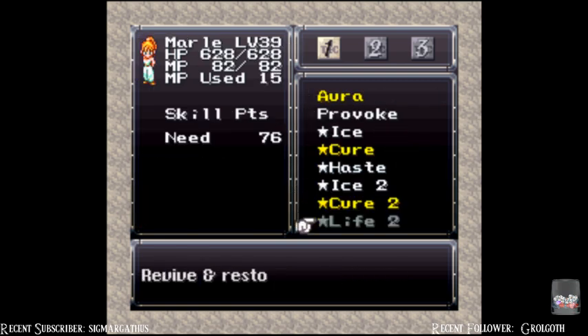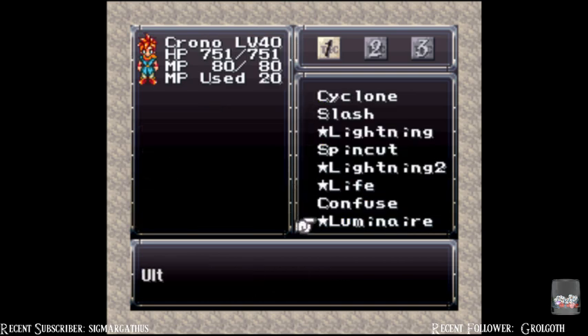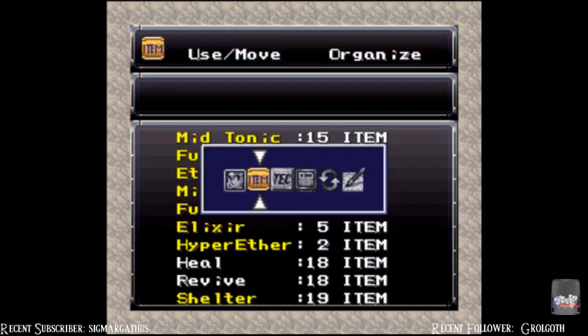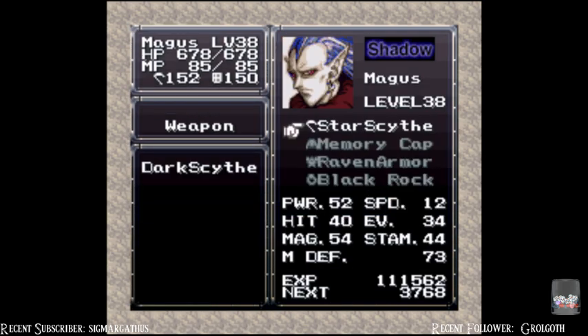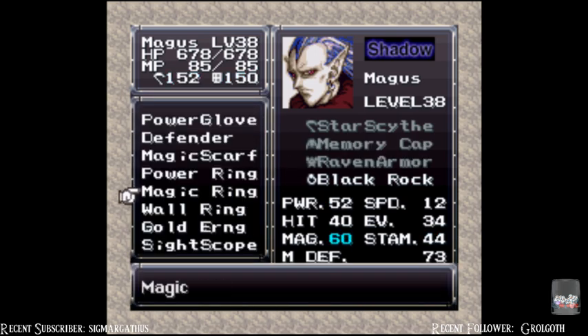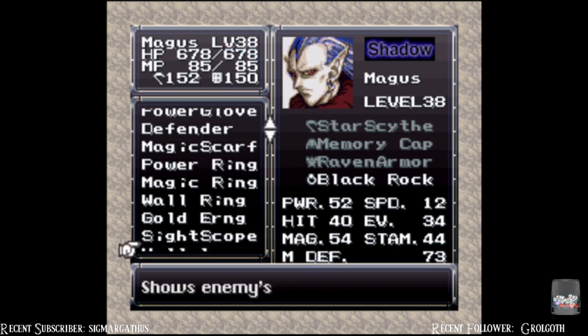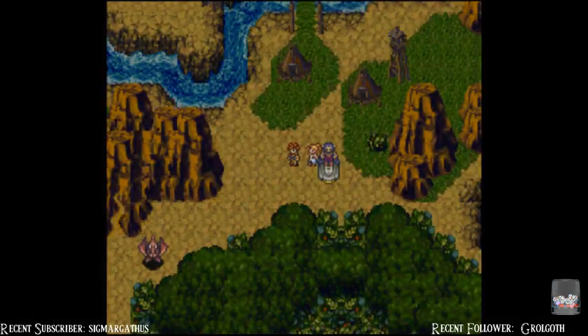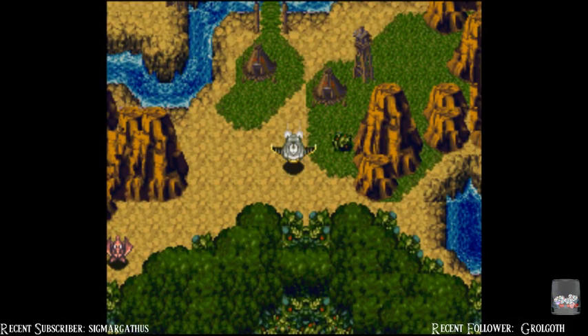You're learning Life 2 which is really good. Luminaire - ultimate damage on all enemies, okay we'll go with that, whatever the hell ultimate damage means. We're gonna swap this out - was it wall ring? Nice, but no. Gold Stud, there we go. Because you're gonna be using magic most of the time.